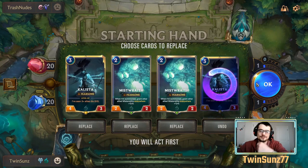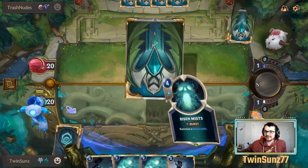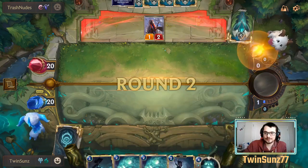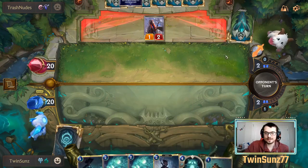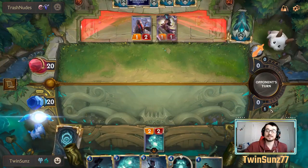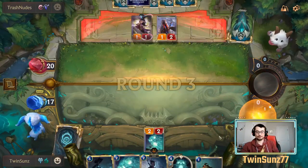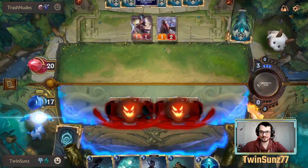Mist Wraiths are good, probably keep both. We don't need two Kalisats so we're not looking for a one-drop — we don't want Stygian Onlooker early, we want that late. A common play here: I could play Elise on two which would be fine, but a common play is — depending on what they play — play a Mist Wraith on turn two, bank turn one mana, and on turn three burst speed out Risen Mist since I have that banked mana, attacking for six.